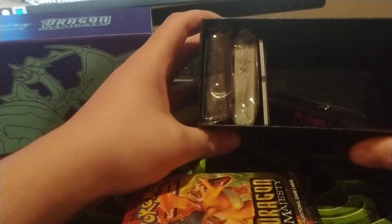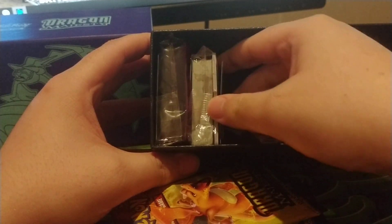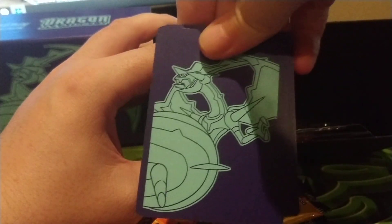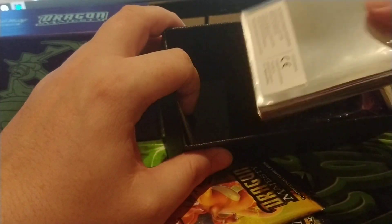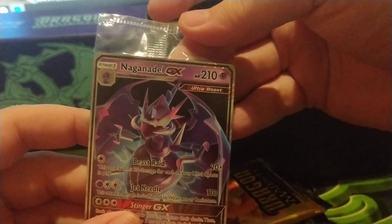We've got our ten packs in here, which is the important part. In the rest of the box we've got dice, spaces, move counters — this is the code card for the box. We've got the dividers, a pack full of energies, and then the last two things are the protective sleeves, which I use a lot, and then the promo card which is the Nagandal GX.